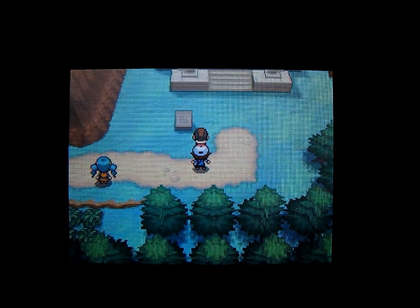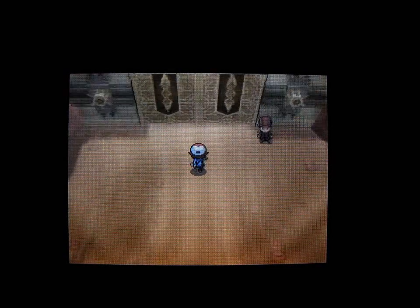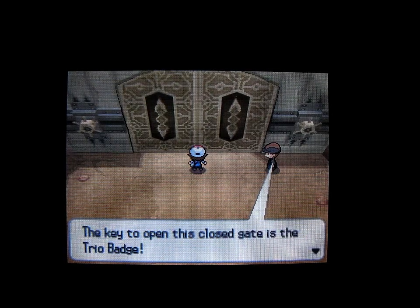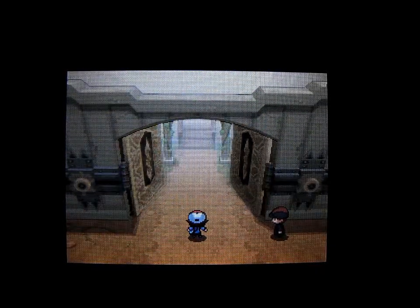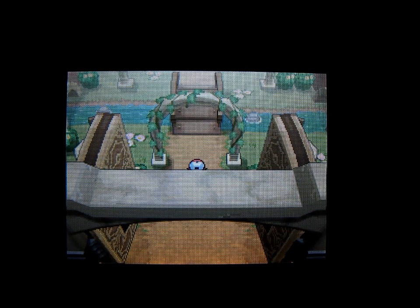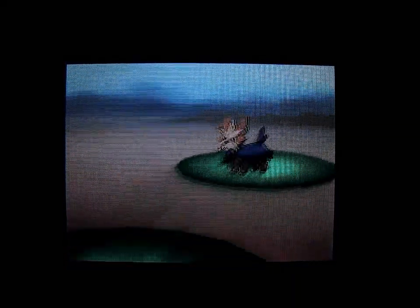Now we're going to head through this gate and through eight more of them. The first badge you need is the Trio badge to go through here. You just keep walking forward and the guard will say 'Hold! Unqualified one shall not pass.' I have the Trio badge so I'll pass through. The next badge needed is the Basic badge. Then the Insect badge is the next badge needed.